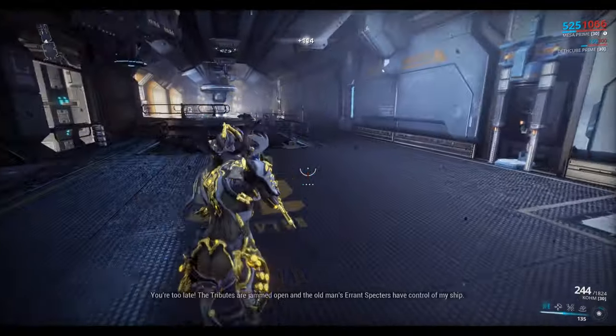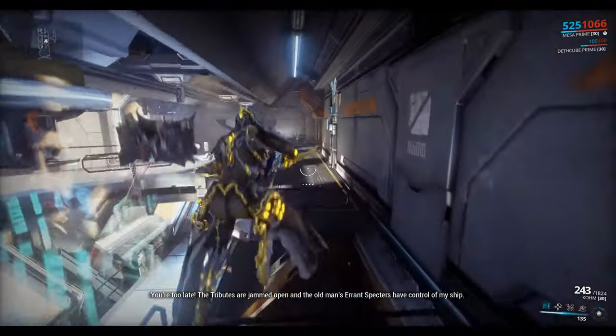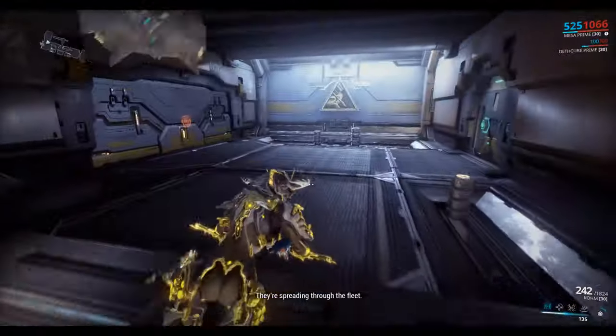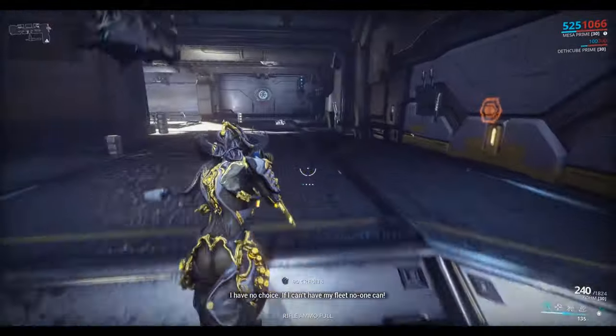First thing we need to do is intercept the Treasurer. The Tributes are jammed open and the old man's errant Spectres have control of my ship. They're spreading through the fleet. I have no choice — if I can't have my fleet, no one can.